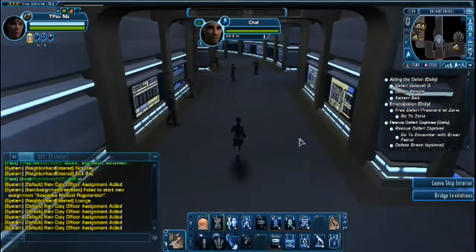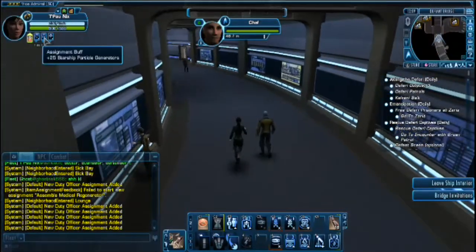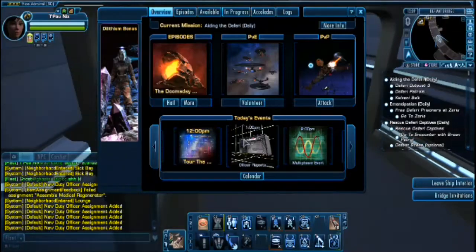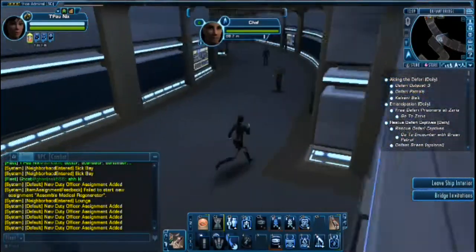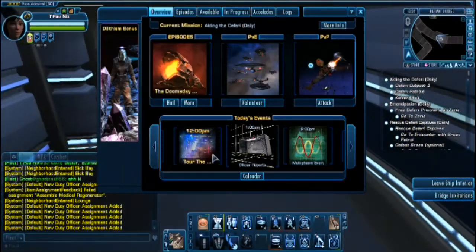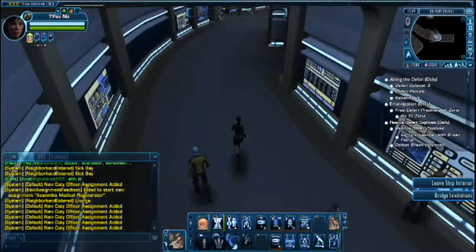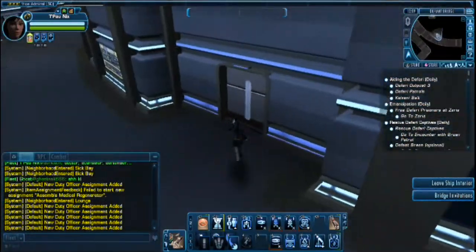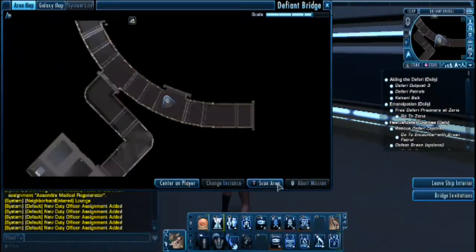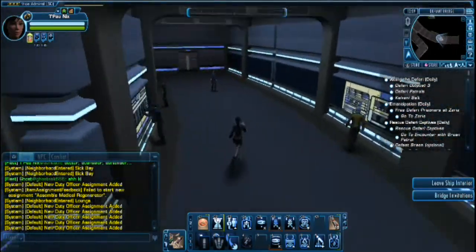So now let's go to Engineering and see what else is there. And after that, considering the day we are in, it's a tour of the universe and officer reports. I am going more than likely to show you the crafting system, after I show you the bridge and engineering.